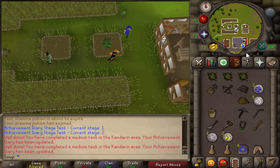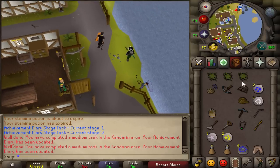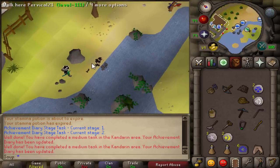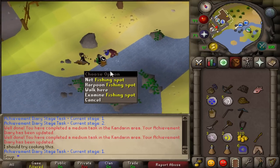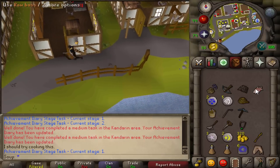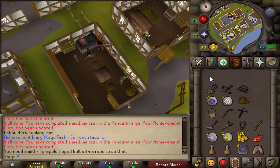Now we're going to head south and catch a bass. You can catch this bass with your big fishing net. Go ahead and use a net fishing spot and wait to catch one. Make sure you're at a net/harpoon spot. Once you've caught it, go ahead and cook it on the range to finish that task.